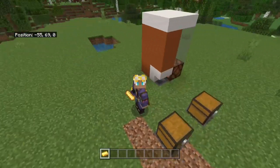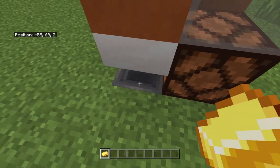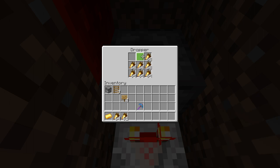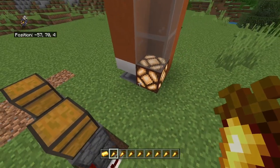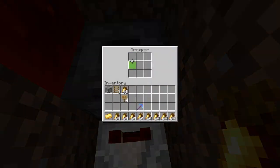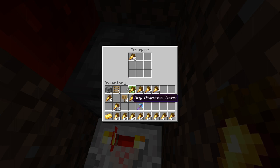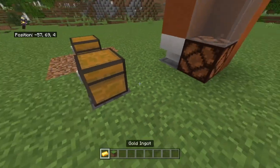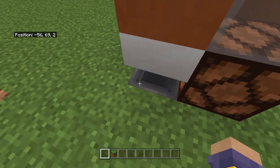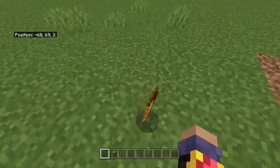Now let's test the vending machine. First, the simplest test: check if the light works. With no items in the chest, the light is on. Put even just one item in and it detects that there's an item — only when completely empty does it signal that it's truly empty. Now let's test the payment system.